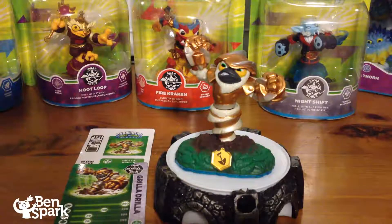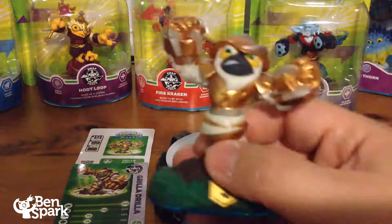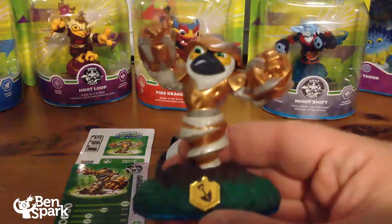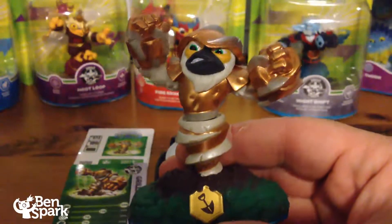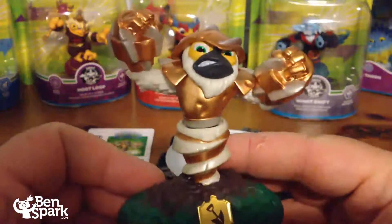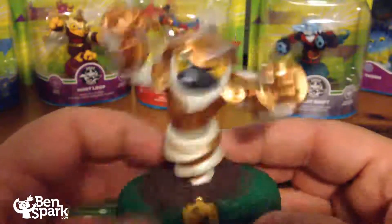He's a pretty cool character with a lot of fun things that he can do. We're going to open him up and take a closer look. Here's Grilla Drilla on the portal — he's a Skylander that can dig. Let's get up close and take a closer look. He's a monkey on a drill, a Life Skylander.